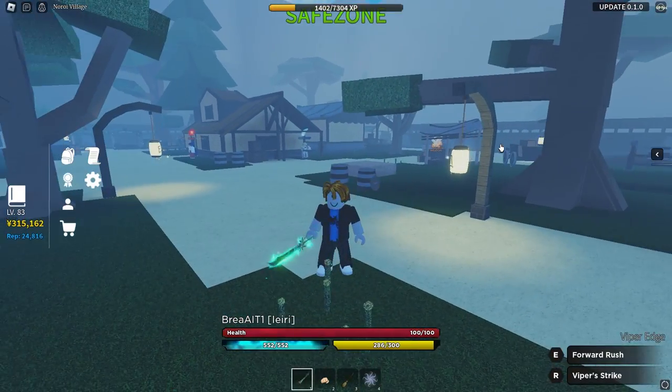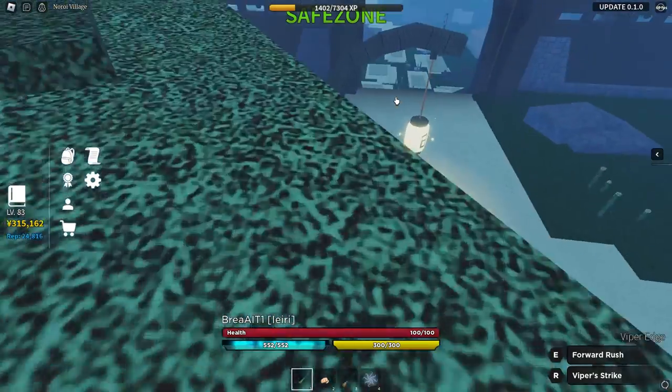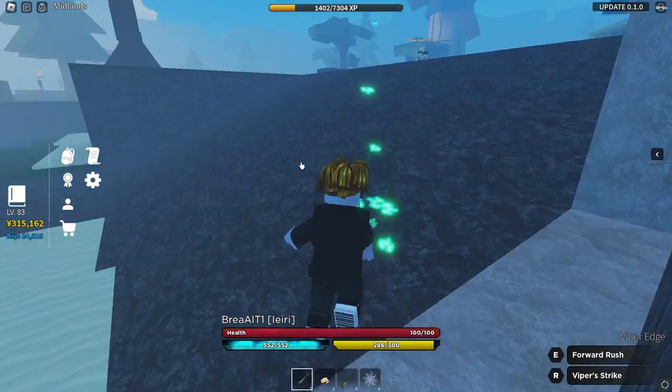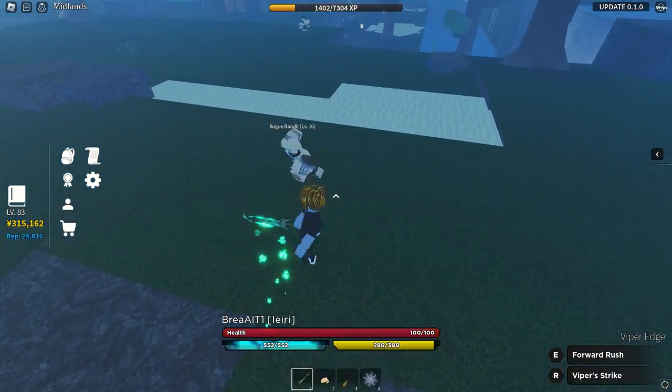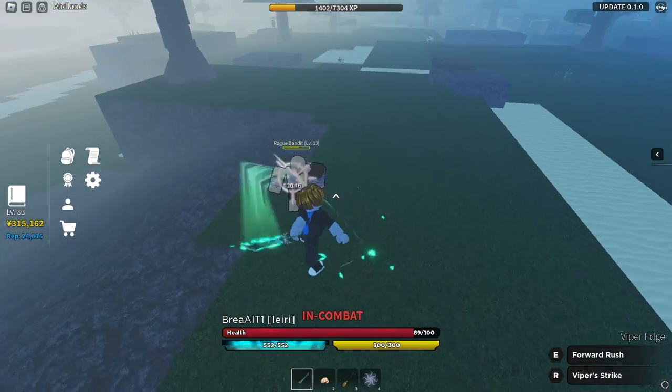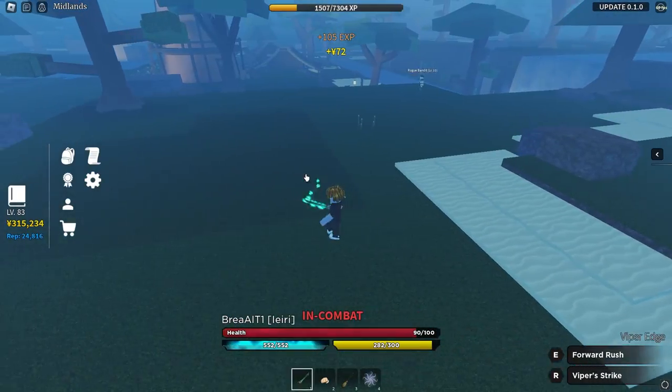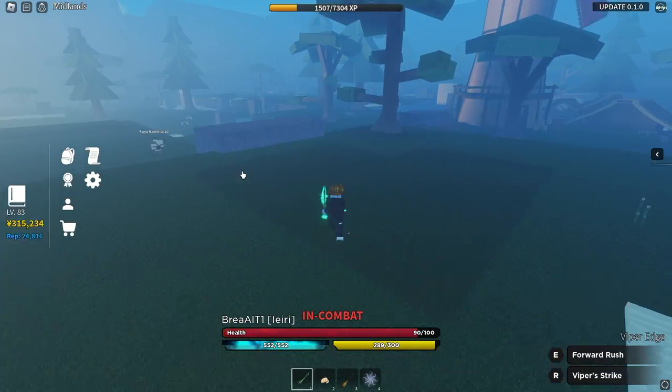The best way to actually get modules — you have to be in the Star Island, around level 50 or level 60. You want to come to these rogue bandits, or I'd recommend the other area, but you have to be a little bit higher level for that. These rogue bandits you can kill and they might have a chance of dropping a module, but I wouldn't recommend them unless you're low level because they're pretty spread out.